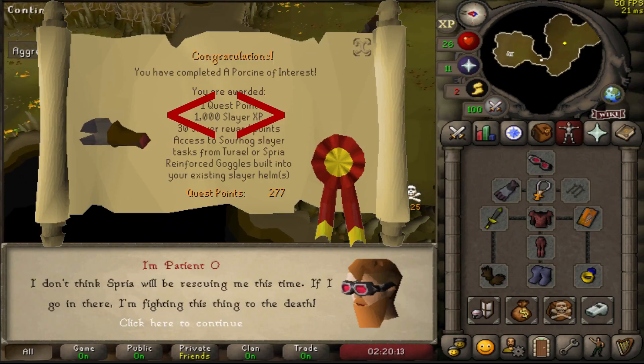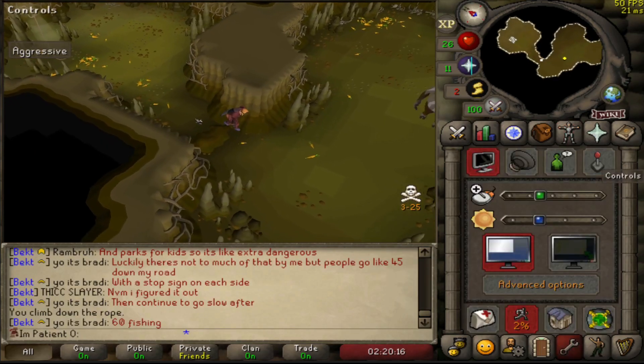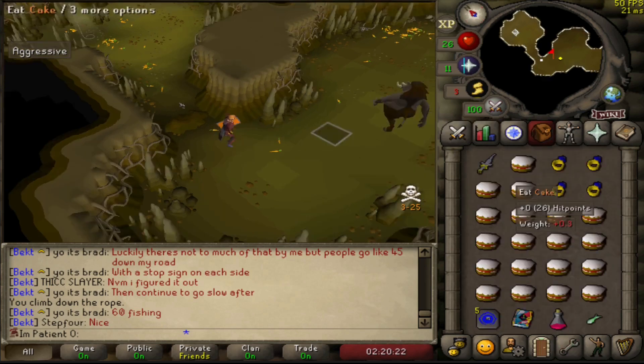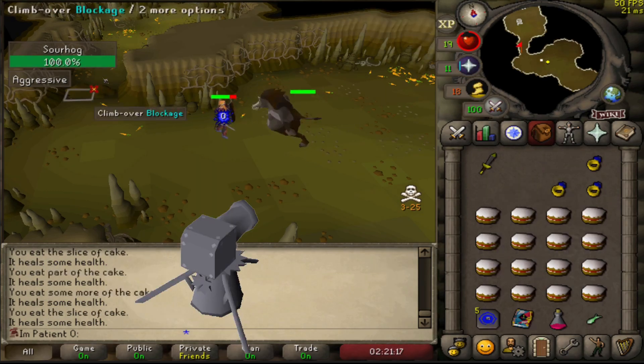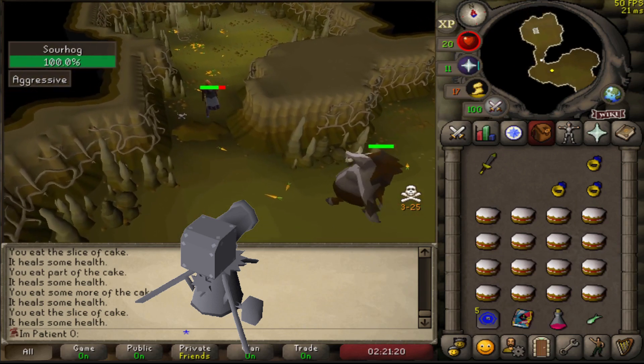New quest with 1k Slayer XP — I don't know if that's going to work with Recoils but we're going to give it a go. This boss heals too fast, there's no way we're killing it. Let me know if I could use a cannon here — that might actually work.